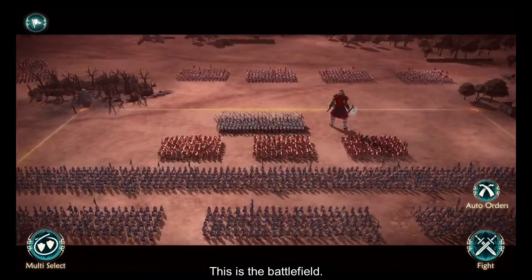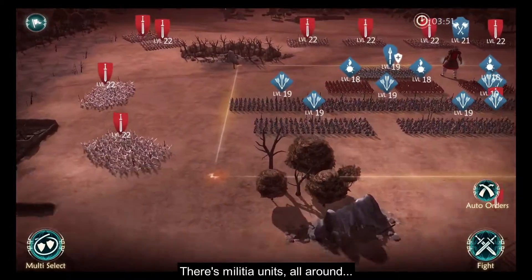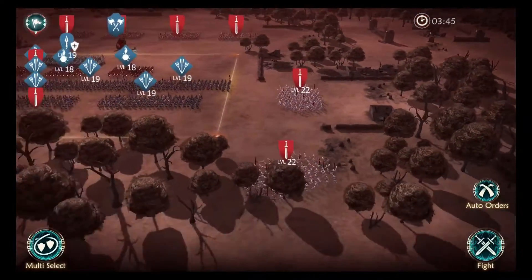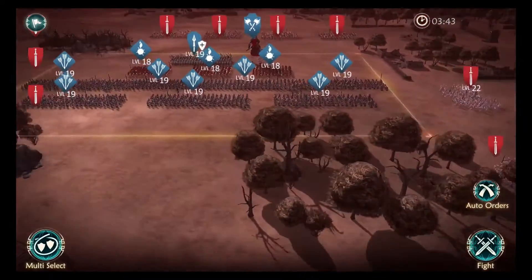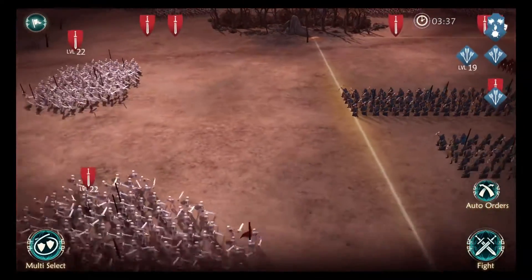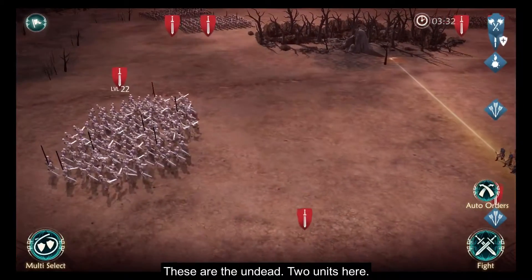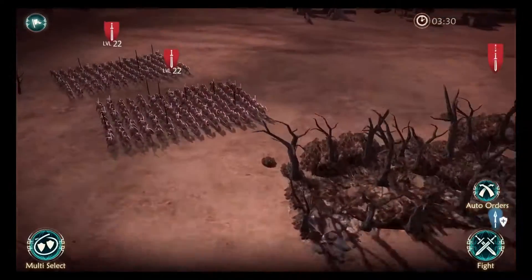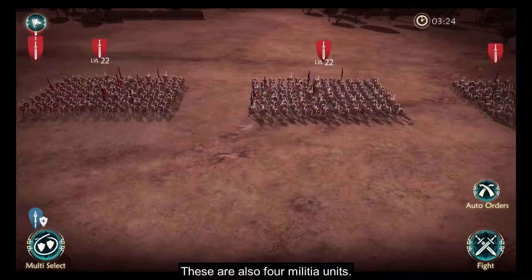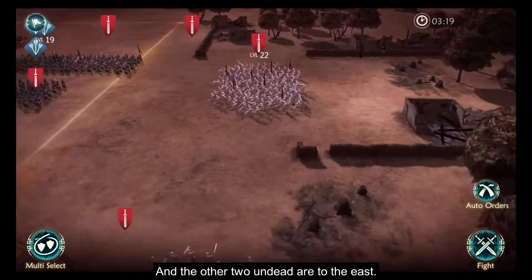This is the battlefield. There are militia units all around. Let me see where the undead are — I'll zoom in a bit. These are the undead: two units here. There are also 4 militia units here, they look a bit more organized. And the other 2 undead are to the east.